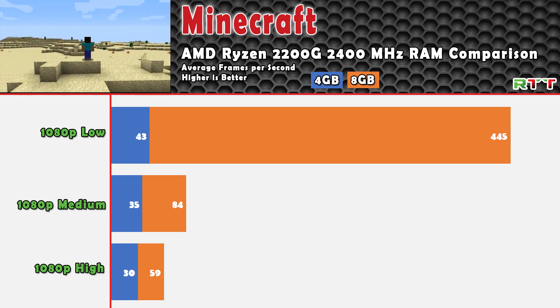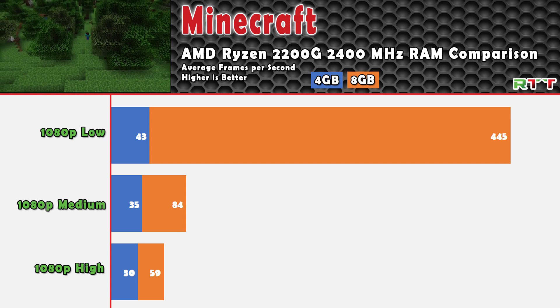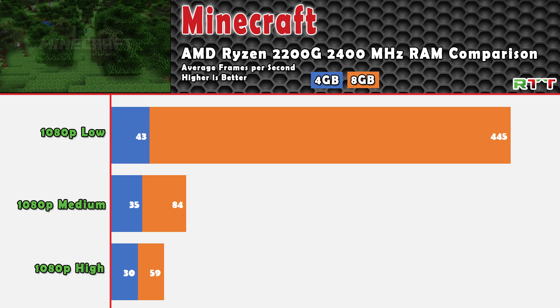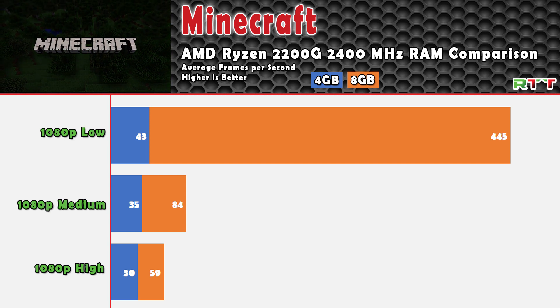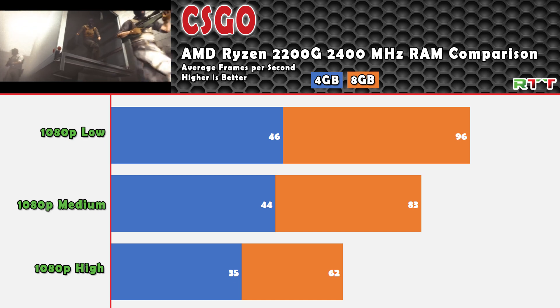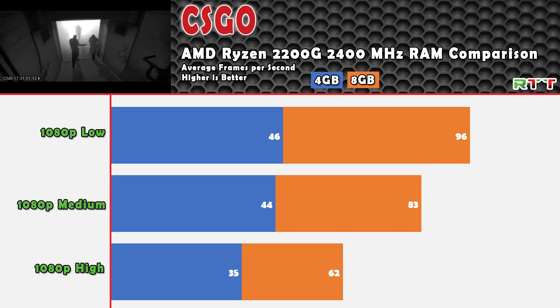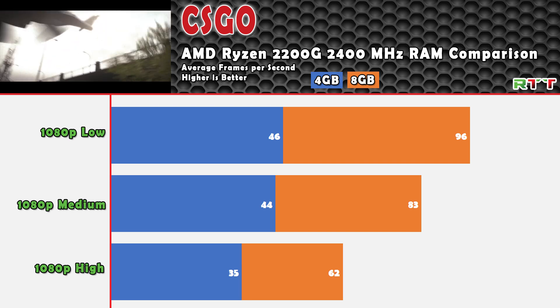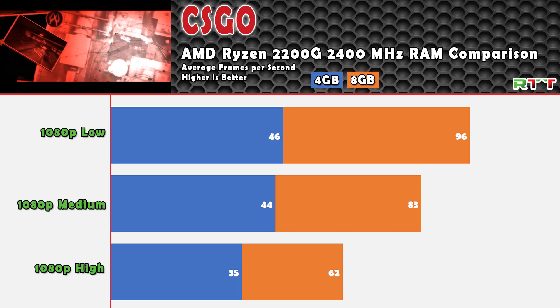Compared to my last video where Minecraft was doing a lot of stuttering and was completely unplayable because of it, I didn't have any of those issues at all when testing with the 8GB set. CSGO — the graphs tell the story on their own. It already went from a playable 46 FPS on low to an astounding 96 FPS on the low setting, and even at high settings we were seeing above 60 FPS.